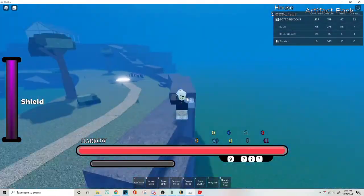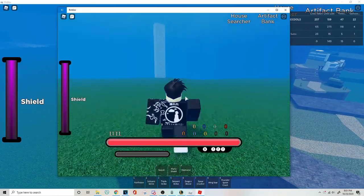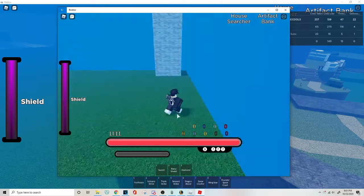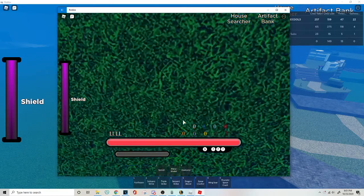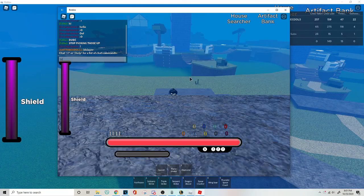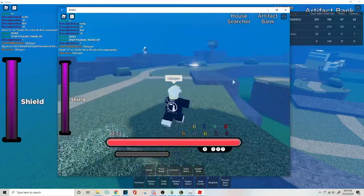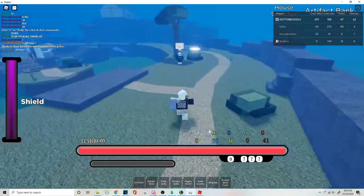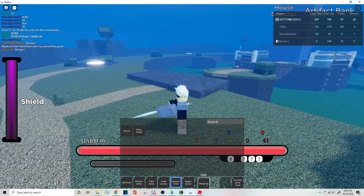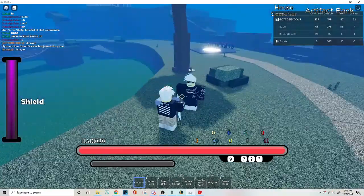I'm gonna showcase D-Slayer and Faceless. I need to get this dude — D-Slayer — so I don't one-shot him but I'm testing damage. We should D-Slayer. Now he should have D-Slayer armor so I can test the damage. This is with and without dragon blood — a dragon blood comparison without dragon and with dragon blood.